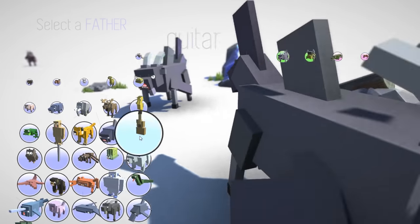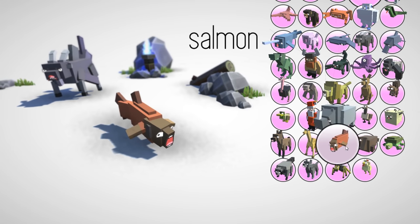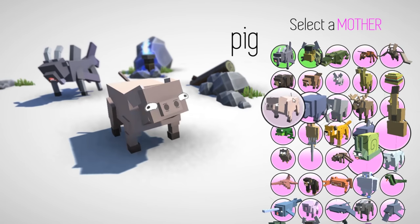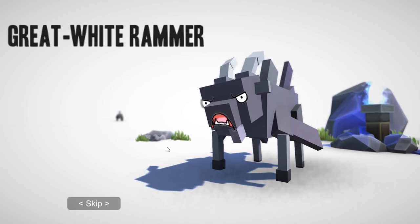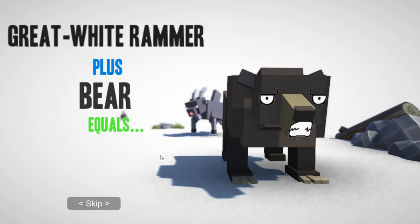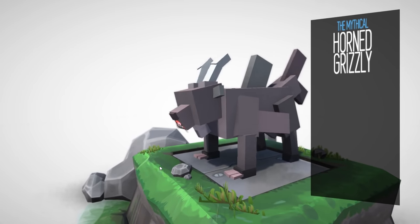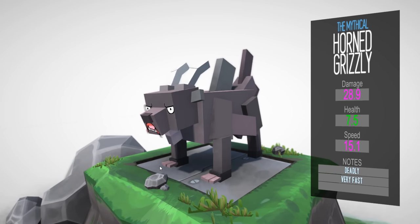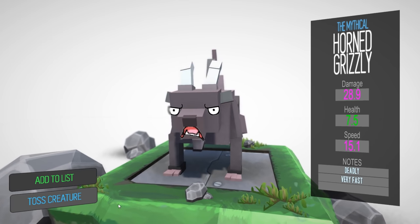Let's try this plus a bear — I think that would be funny as heck. Where is the bear? So in this game I guess the big animals have better stats to compensate for the fact that they're so easy to target, and that seems kind of interesting. The Horned Mythical Horned Grizzly — it's really about the same, not that much different. We'll add it to the list.